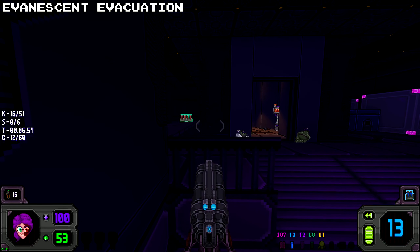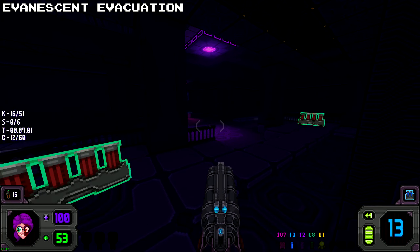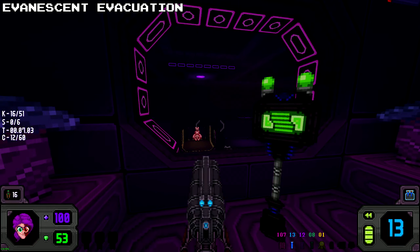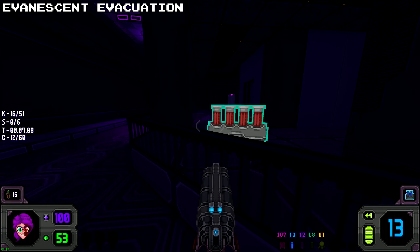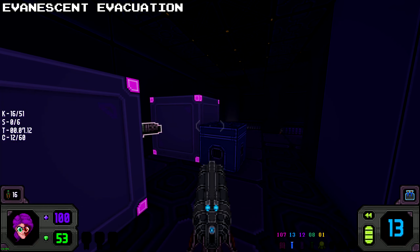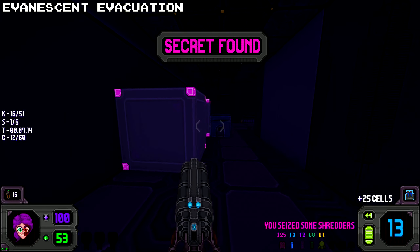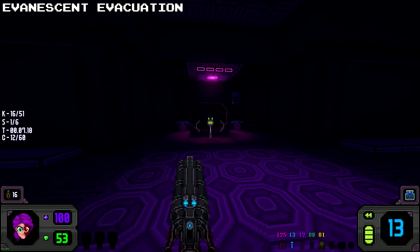Now for your first secret of the level: once you have ridden this elevator up, you'll get to a point where you need to turn a switch on — this will deactivate the force fields. Now before heading down the elevator once again, go behind it and you'll find two boxes here. Behind or in the middle of one of them, you will find your first secret.